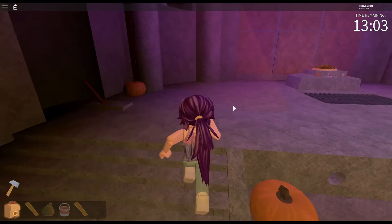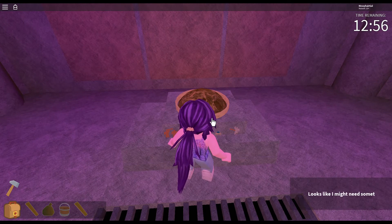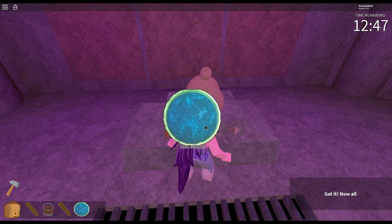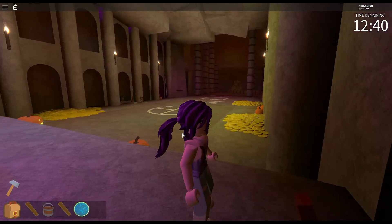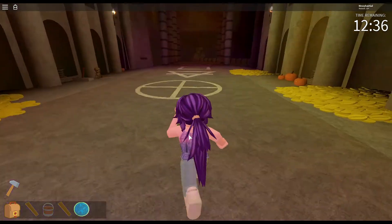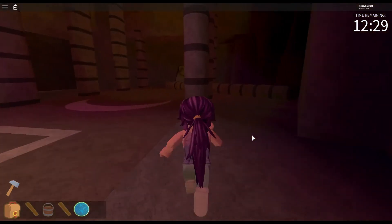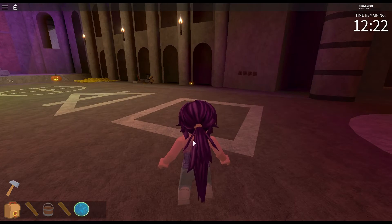Looks like I might need something to replace this stone — a weight maybe? Otherwise it might be a trap. I have a sandbag — does that work? I got a gemstone! Yes. Now all I need to do is get out of here. I don't think I pulled this one yet. Square equals one. One, four, two, two, two, four, one, three.